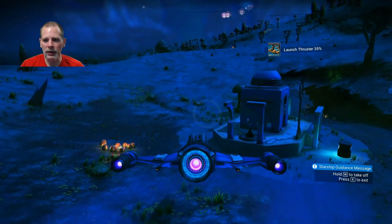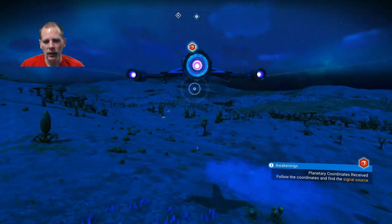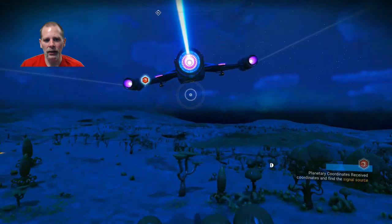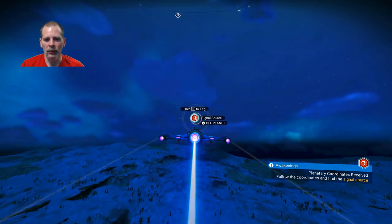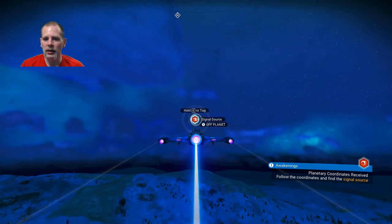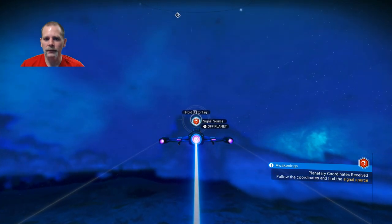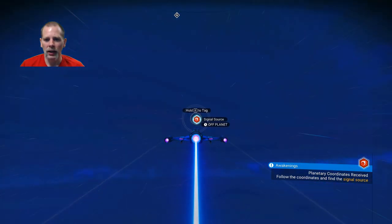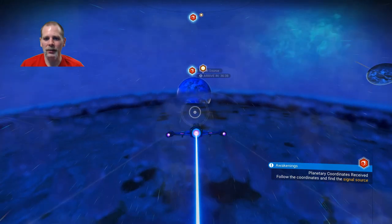So we're going to go back up to the space station. What is that blue over there? I think we scanned those blue things — they're like oxygen or something? We already grabbed those. We can follow the coordinates to find the signal source. Once we go up into space we should be able to go a little bit faster. There's the space station. Pulse engine offline — insufficient fuel.